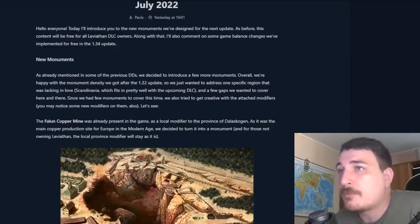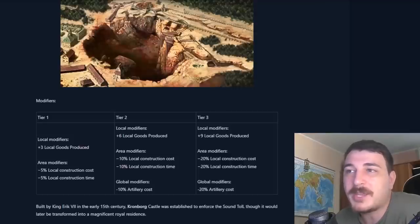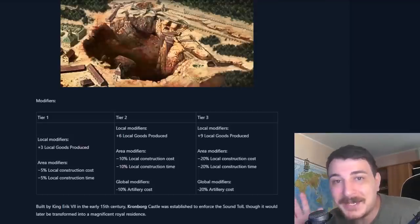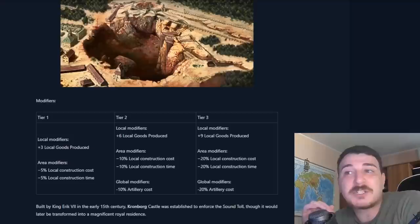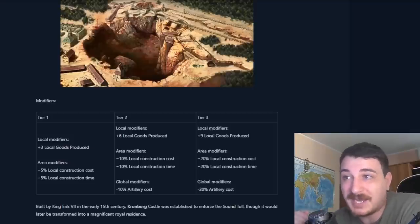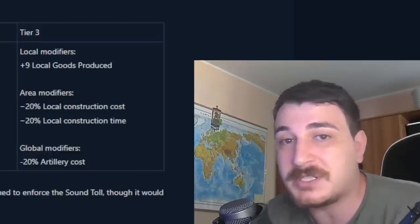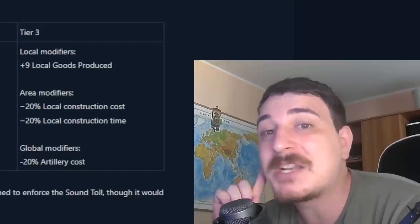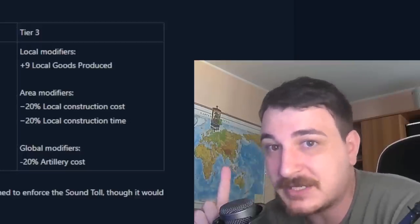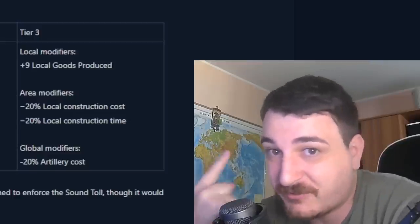They start this dev diary with a brand new monument in Dalaskogen — the Dalaskogen Copper Mine — and this is a little bit overpowered in my opinion. Tier 1 and 2 are okay, but when you get tier 3 you get plus 9 local goods produced. That means you get plus 9 copper goods produced as well as global artillery cost minus 20%. That's a lot of money saved on artillery. The 9 local goods produced, in EU4 terms, means 45 production development in that one province, since 1 goods produced equals 5 production development.